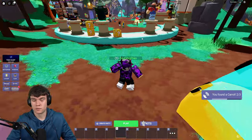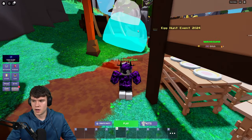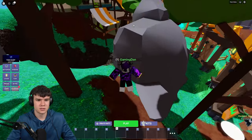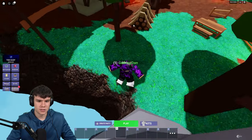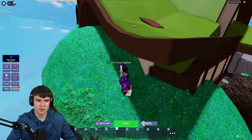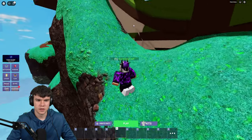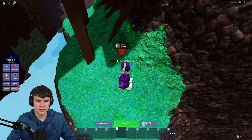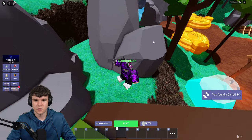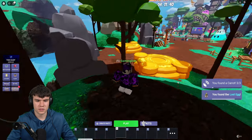After you guys have that one, follow me for the third and final carrot. It's just going to be around the back here. This egg hunt seems like it might take a little while. Let's come around here, around the back, and soon enough we'll find yet another carrot's location. I think it's around this side where we can go and claim it. Let's drop down here — yep, as you can see, there it is. There is the third carrot right there. We've gone ahead and got all the carrots.